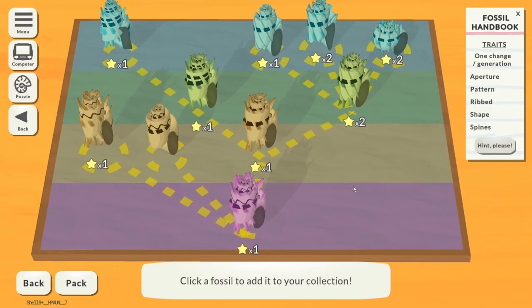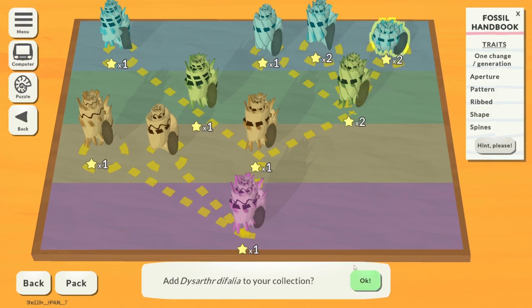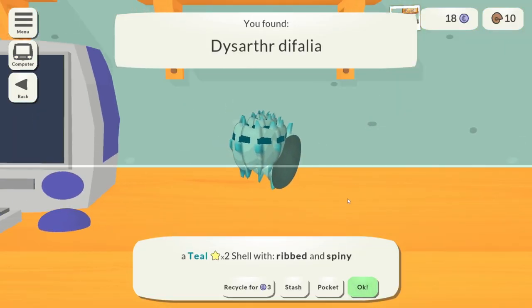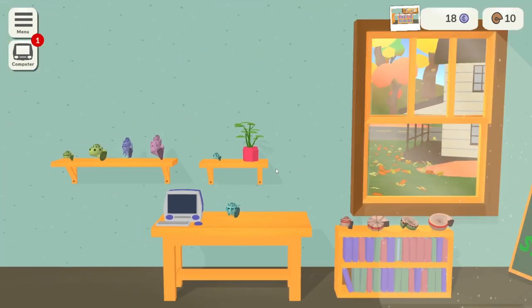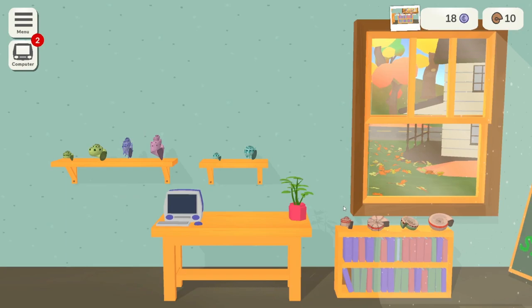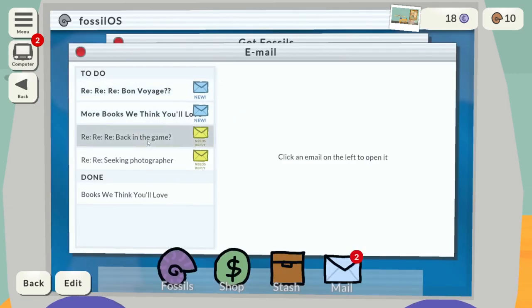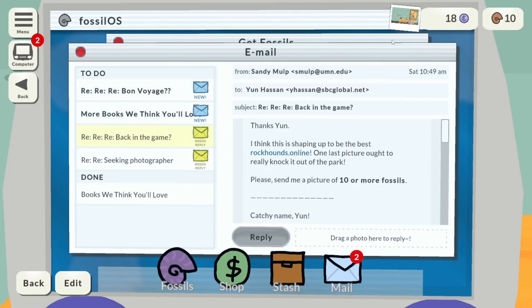We've got a two-star fossil — let's get the one that looks like a teapot. One, two, three, four, five, six, seven, eight, nine, ten — theoretically that's a picture of ten or more fossils. Boop, reply, sorted.